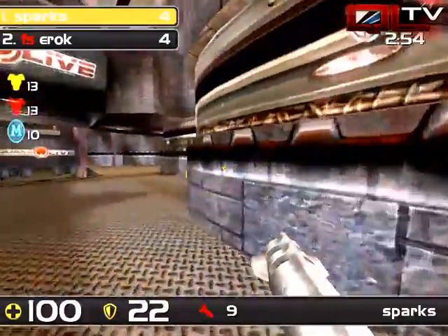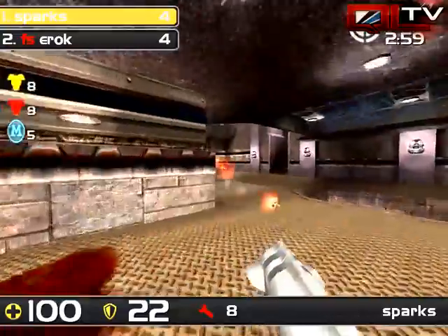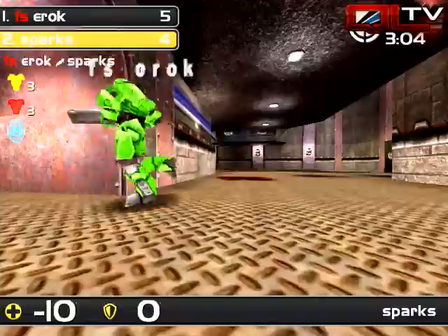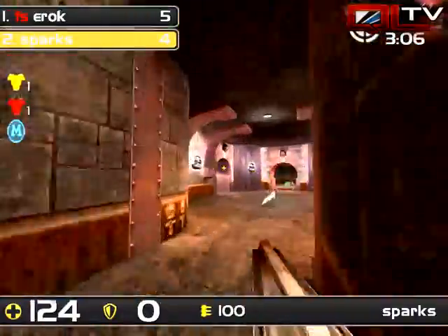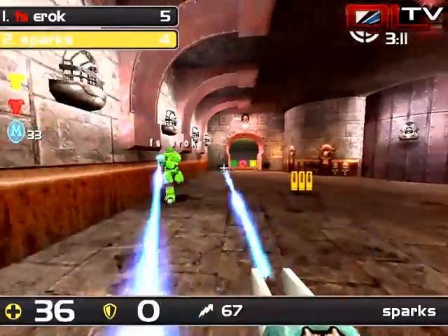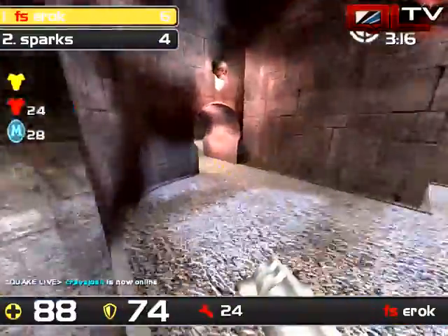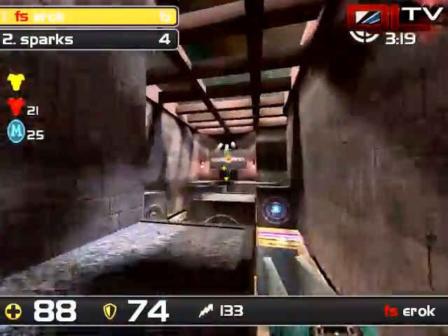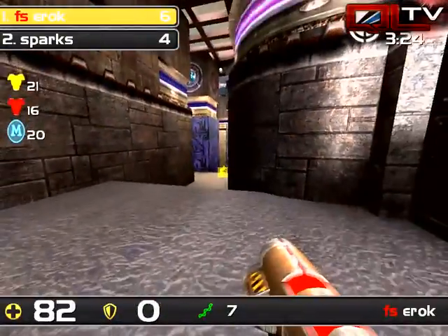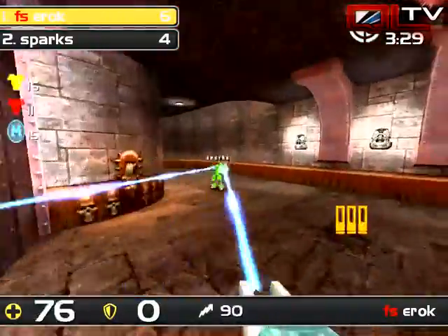Sparks is doing a great job anticipating Eric's spam so far — he doesn't have a rail yet. Almost a flawless LG — great LG work. Both of their LGs are really solid. Eric takes the lead now by two frags. He just has to better stack at this point. He's going to try to cut off Sparks and doesn't switch to the rail — uses LG for most of that.